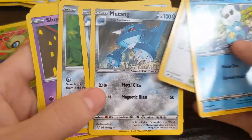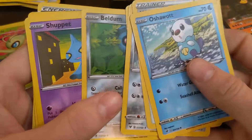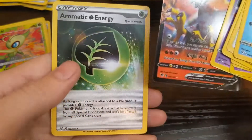Beldum, you grow up good boy. Shuppet, Banette, Talonflame, and energy.